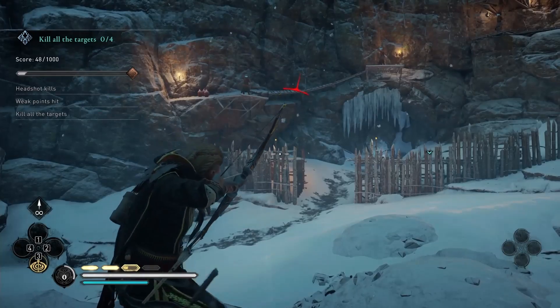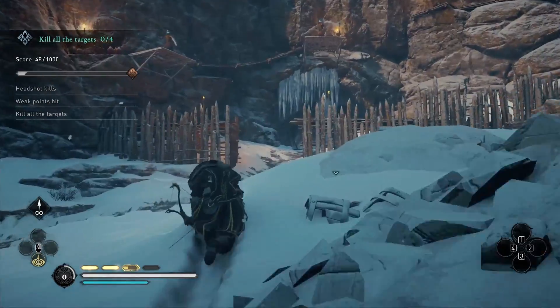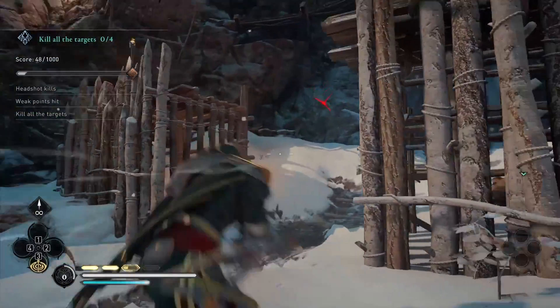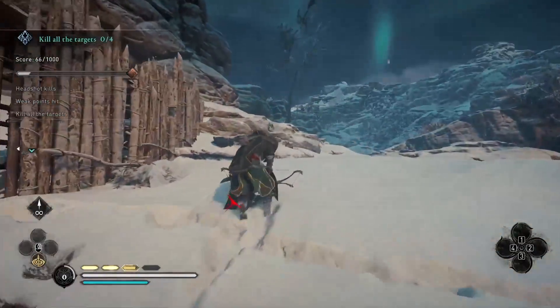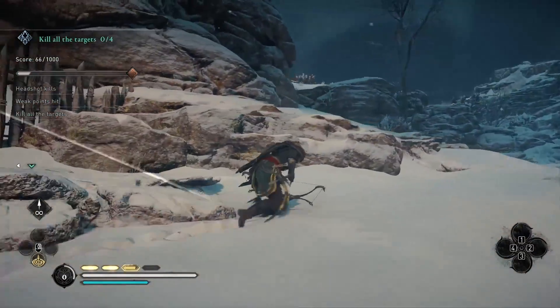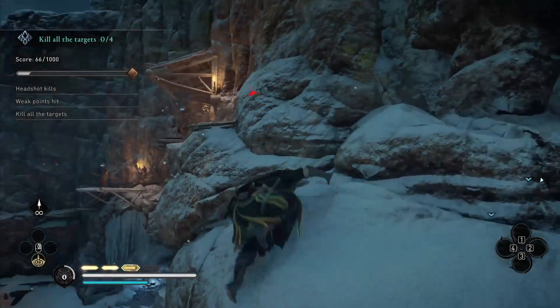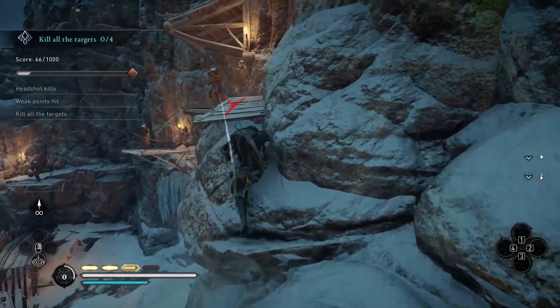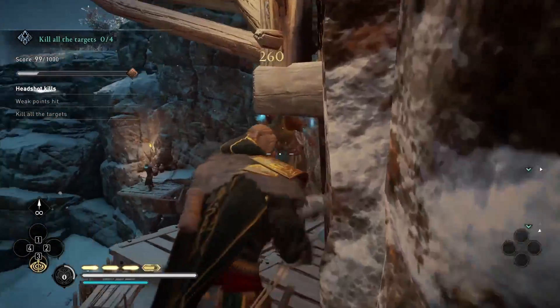That guy who fell almost died to fall damage. This is the trickiest part of this challenge, because the enemy will highly likely kill themselves a lot of the time — whether it's fall damage, whether it's fire damage, or sometimes they just leap down from their platforms. After trying this a couple of times, we decided the best route is actually just go aggressive, climb up, and kill these guys one by one.